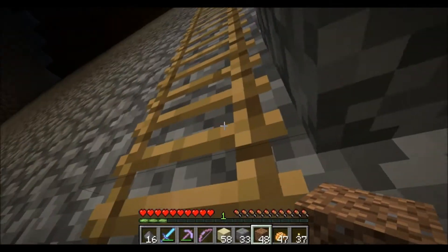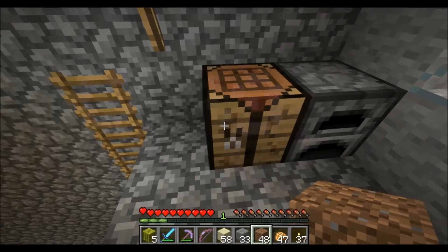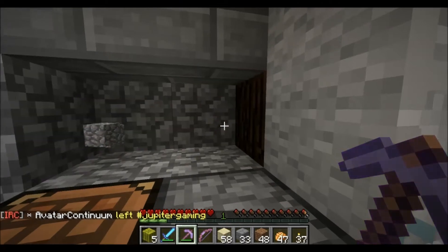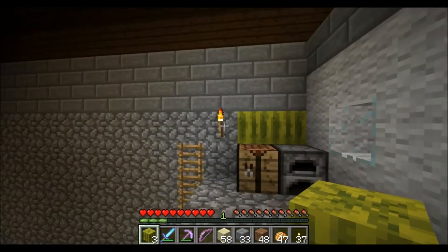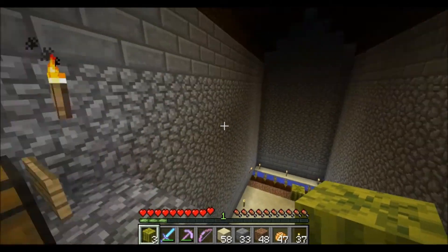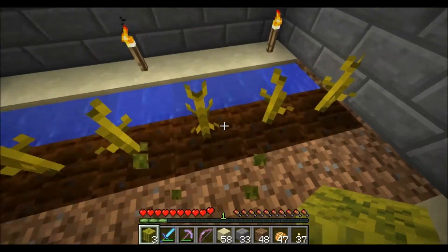I was actually entertaining the idea of putting melons in the walls as decoration — like instead of just stone, maybe a layer of melon around the room, then two more of stone, then another layer of melon. If I decide to do the walls in melon, I'm going to need a lot of them.